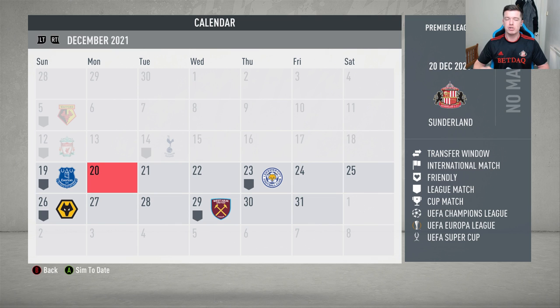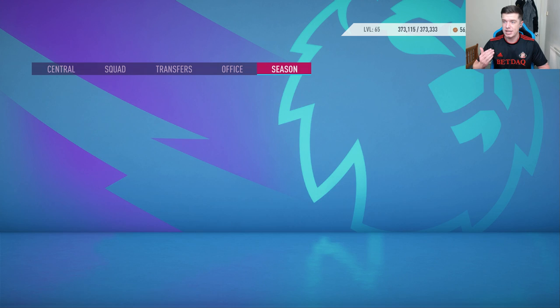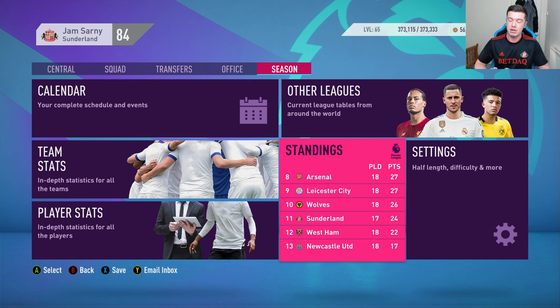We have Everton, Leicester, Wolves and West Ham. We're going to play two and simulate two. The two games I'm going to play are the Leicester and Wolves games, because those are the two teams currently above us in the league table — literally exactly the next two places above us. If we somehow manage to get all six points from those two games, we could be looking at a top half finish come the end of the episode.